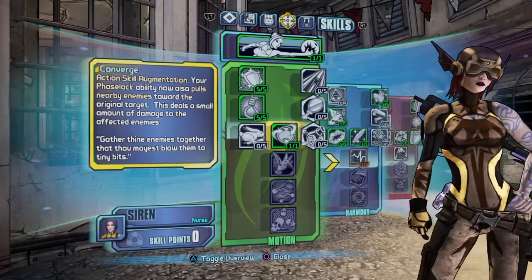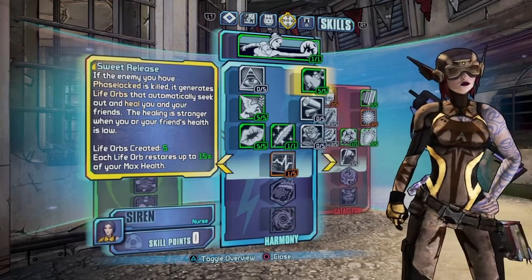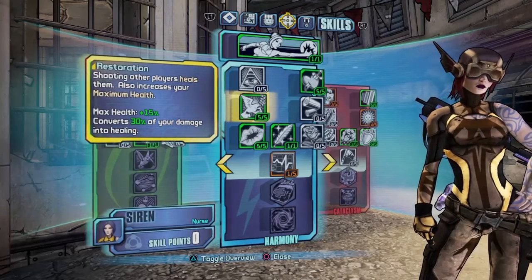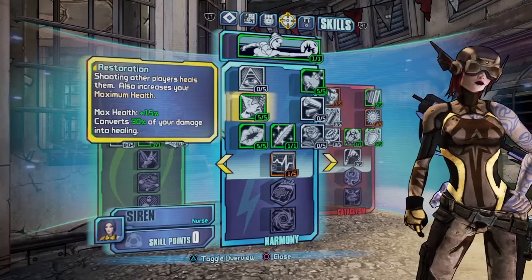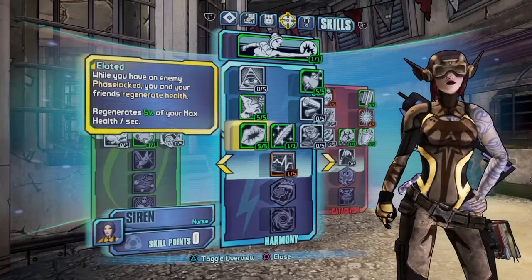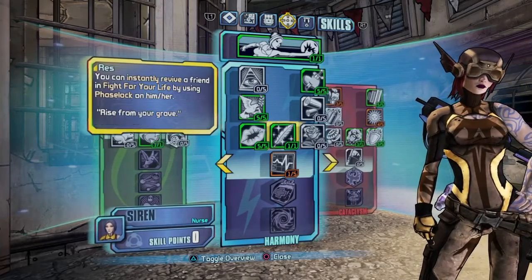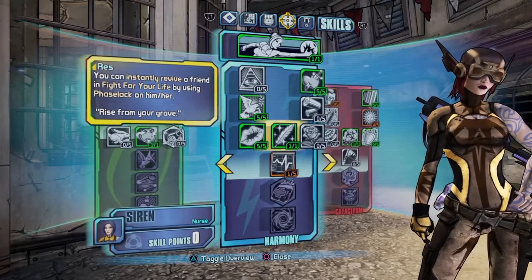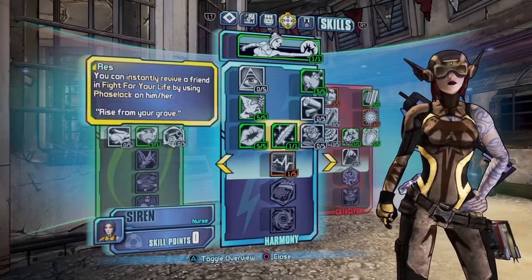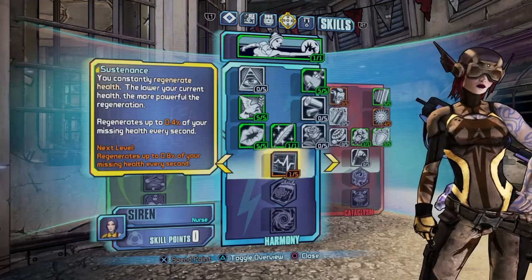This deals a small amount of damage to the affected enemies. In Harmony, I added Sweet Release, which releases 5 life orbs when I kill someone who is phase-locked. Restoration, which when I shoot my teammates, it heals them and I increase my max health. Elated — when I have an enemy phase-locked, me and my friends regen 5% of max health per second. I also have Res, which means I can instantly revive a friend in Fight for Your Life by phase-locking them. And Sustenance, which constantly regens health — the lower my current health is, the more powerful the regen is.